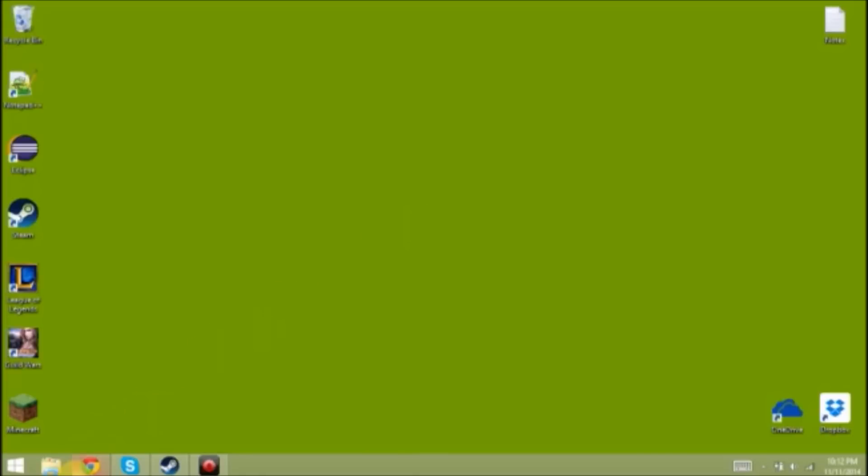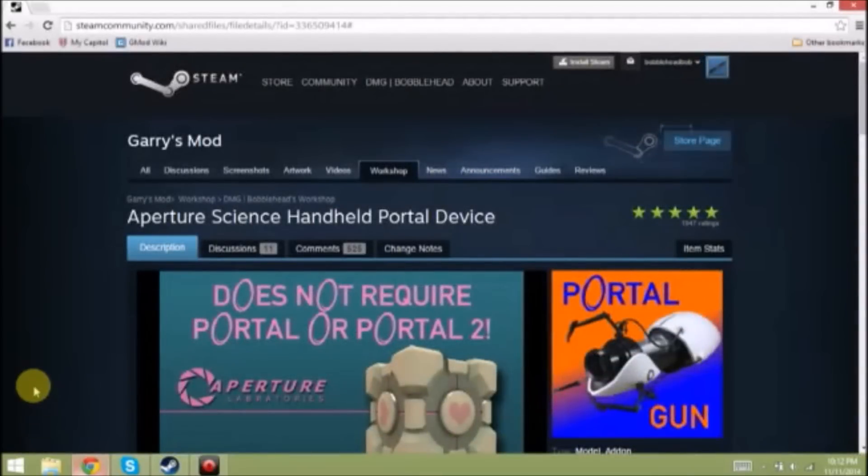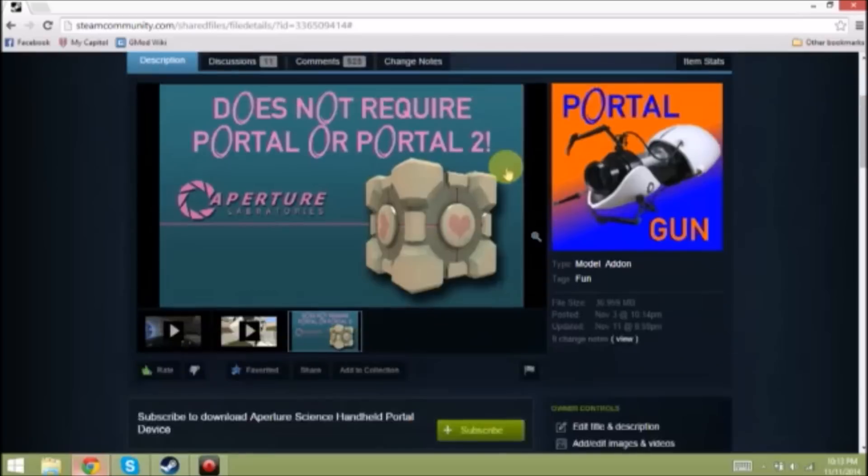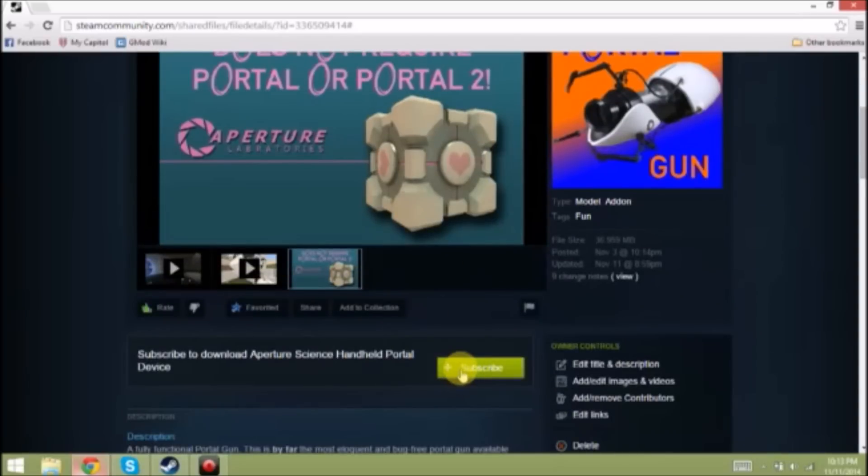To install the PortalGun, you're going to open up your web browser — you can also do this in-game. Navigate to the page of Aptriscii's handheld port device, scroll down to the green subscribe button, and click it.